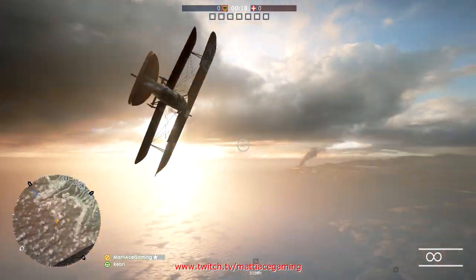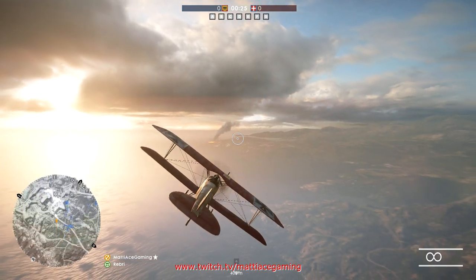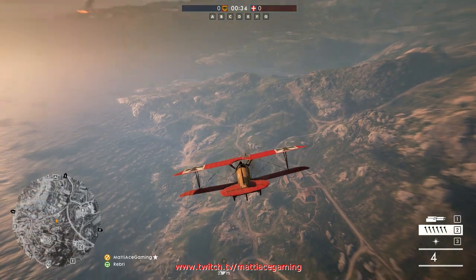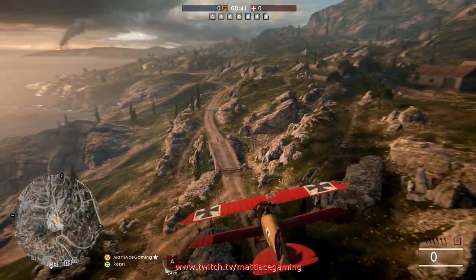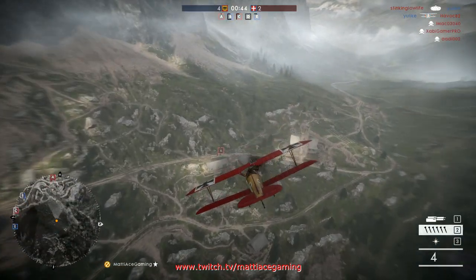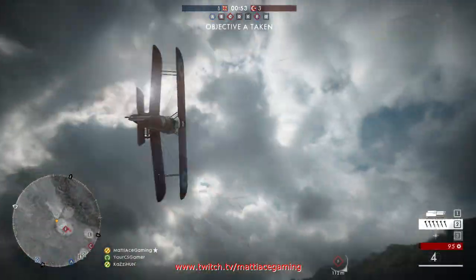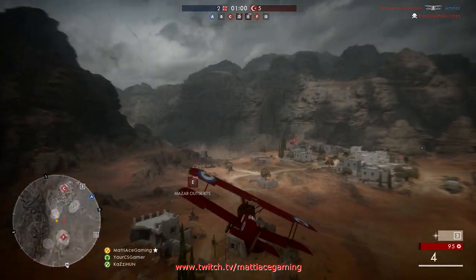I want to talk about the psychological aspect between air and ground. Whenever you're watching a pilot that has a certain amount of success, it normally looks like that pilot has almost no anti-air shooting at it or any competition in the air. What I've realized is that the times when people are shooting me mostly with anti-air is if I start off a round getting a few good kills when the enemy reaches the first capture point. Starting off a round strongly is going to motivate people to use anti-air a lot more than in a round where you get nothing before the two teams start fighting.